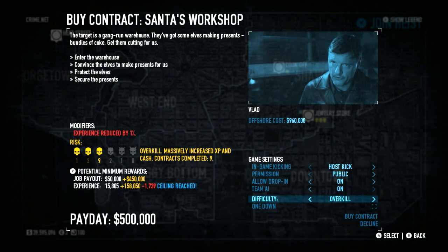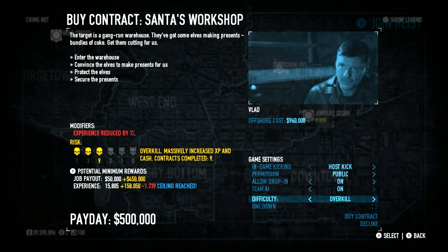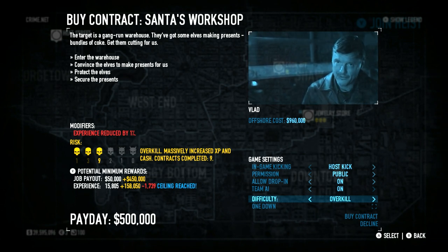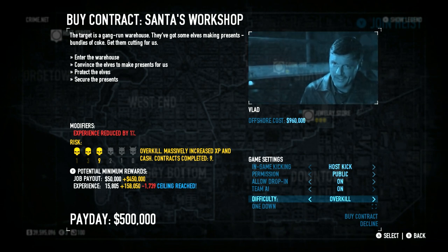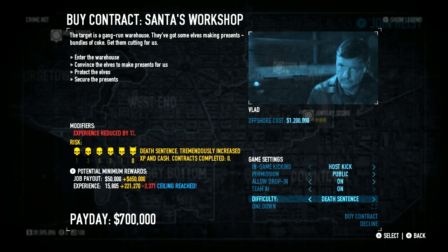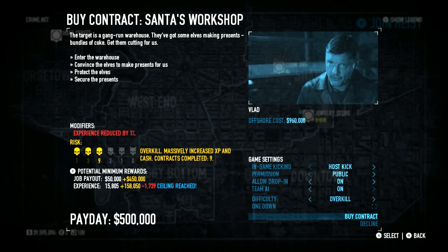I'm here with a variant of an already existing glitch on Santa's Workshop. This is my way of doing it. There's already a glitch on Santa's Workshop where the police do not bother you as much as usual. I suggest doing it on Overkill, because Overkill is like a perfect medium. You could try it on Mayhem or Death Wish, but I don't suggest that at all. For this purpose, I'm going to be doing it on Overkill.